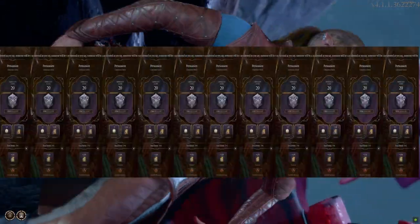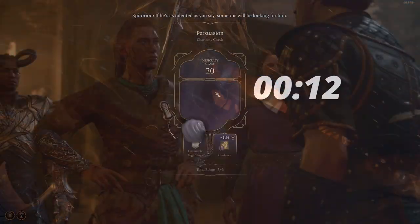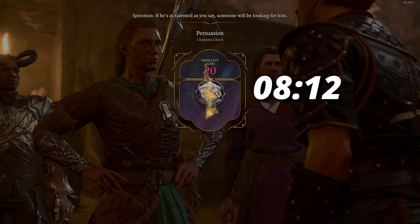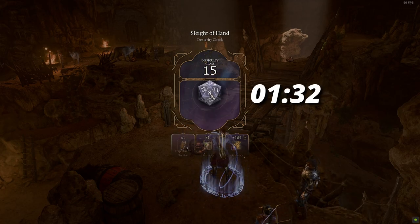Along your journey you will encounter dozens upon dozens of dice rolls. Each roll takes a few seconds to complete, which doesn't sound like much, but can add up rather quickly. You can skip the animation just by left-clicking, which saves you a few seconds every time.